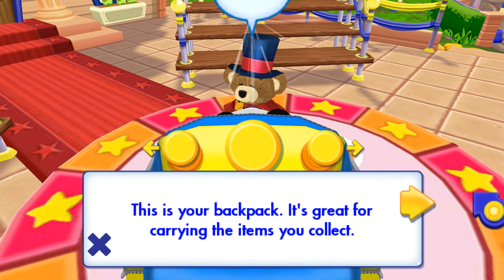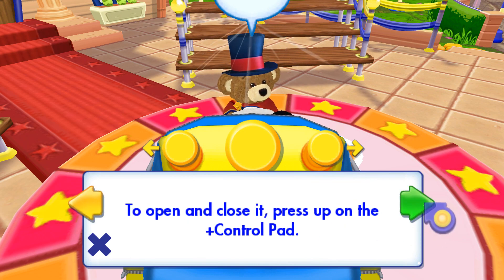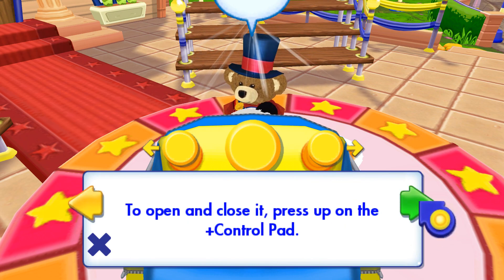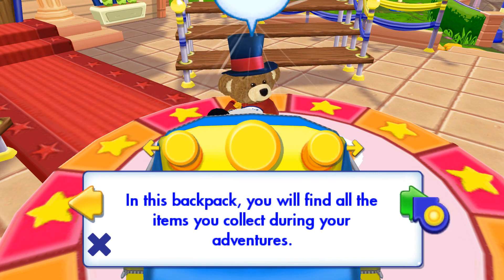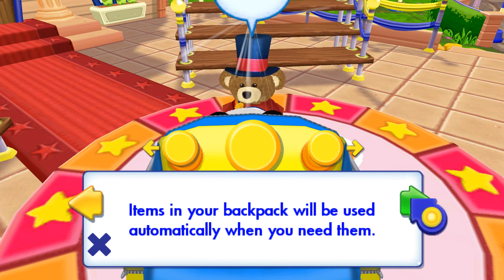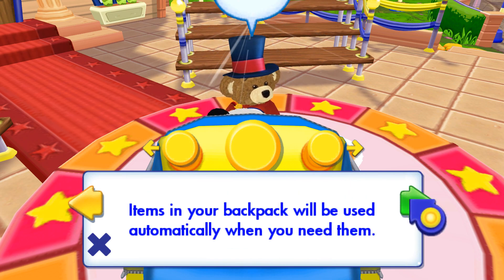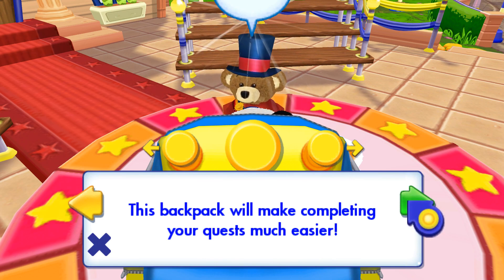This is your backpack. It's great for carrying the items you collect. To open and close it, press up on the plus control pad. In this backpack you will find all the items you collect during your adventures. Items in your backpack will be used automatically when you need them. This backpack will make completing your quests much easier.